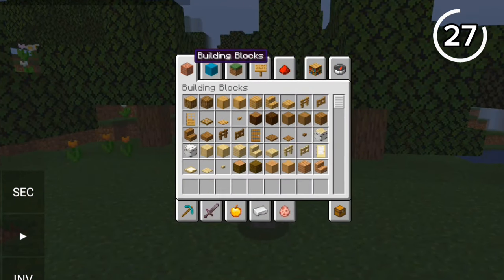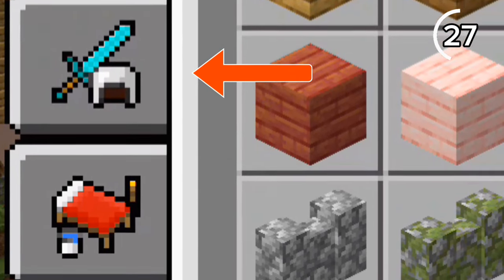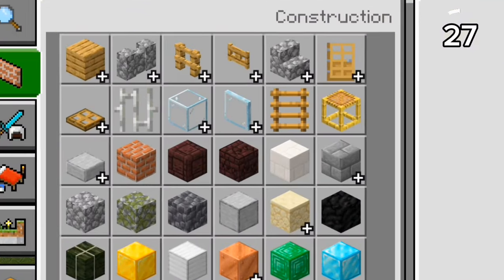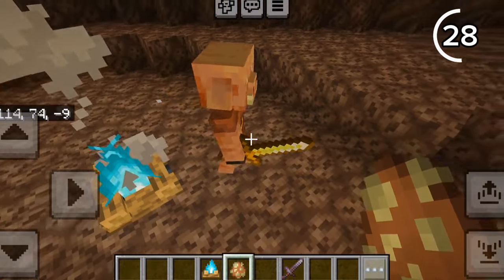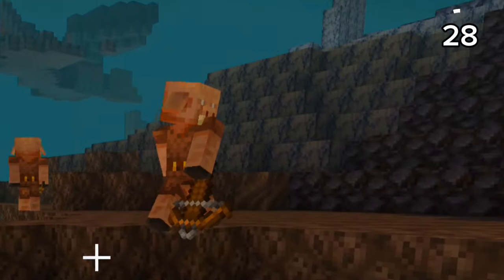Java's creative inventory is so unorganized. On Bedrock, things are organized into categories and subcategories, which makes finding things way easier. Bedrock piglins are scared of something pretty funny — since piglins are scared of soul campfires, by putting out the soul campfire, the piglins are still scared of it.